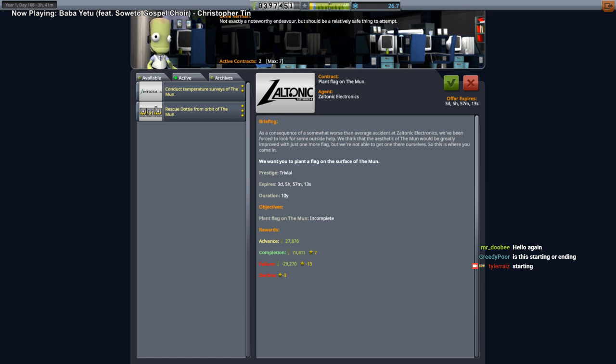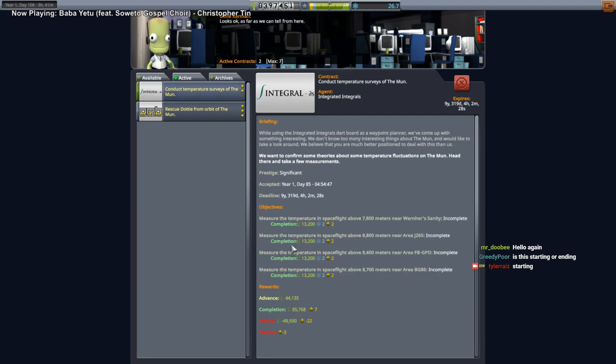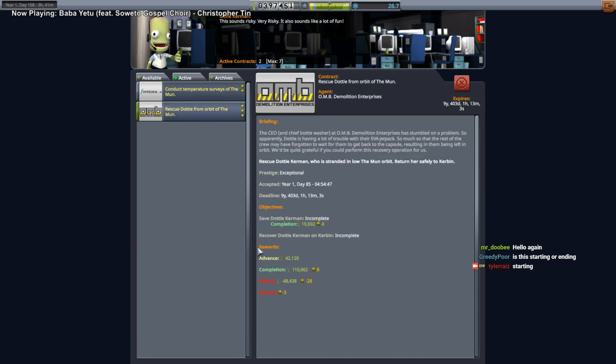Hello everyone and welcome back to Kerbal Space Program 1.8 and my stock career mode. We've got two contracts: we need to do temperature measurements in spaceflight above the moon and rescue Dottie from orbit of the moon. We'll send a spacecraft to rescue Dottie that has a thermometer on it, and then we'll do the business.